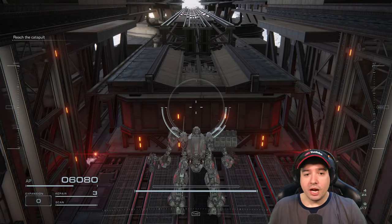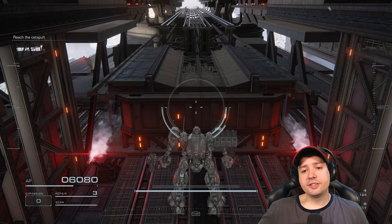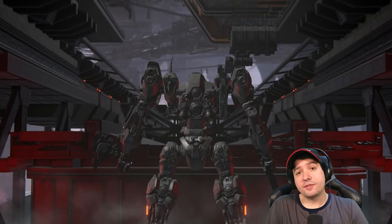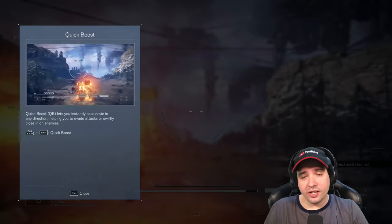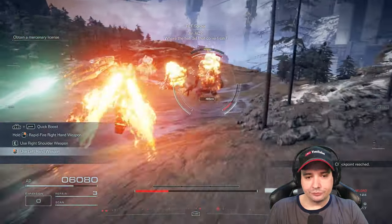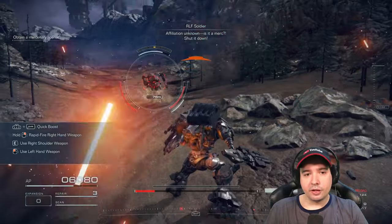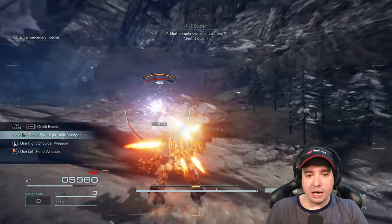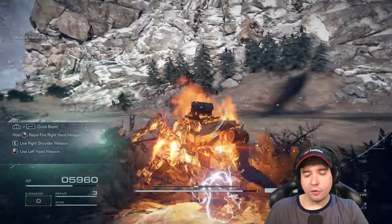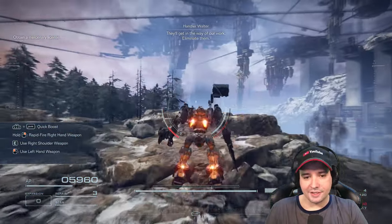We're an independent mercenary, a hound, and the guy talking to us is Handler Walter - our boss, basically. He's sending us on missions for corporations and contracts to earn money, basically abusing the fact that all the factions fight each other. We're making money to afford ourselves some sweet parts for our armored core, our AC.